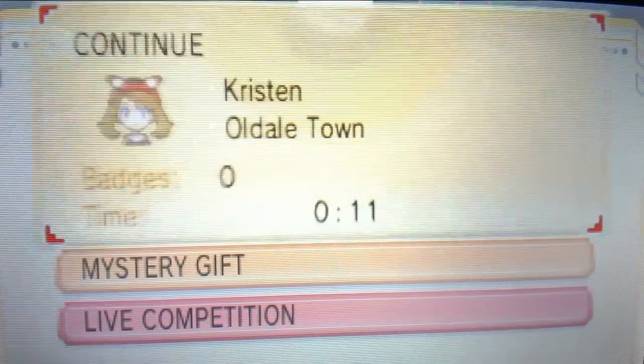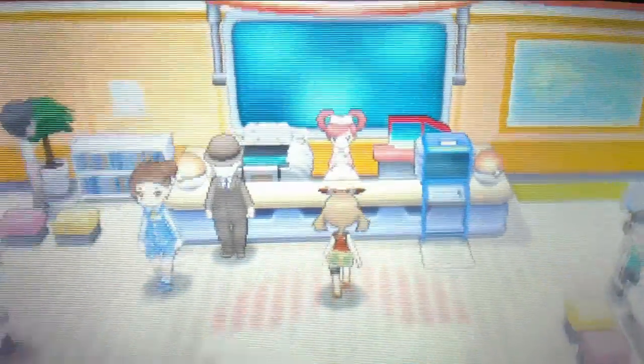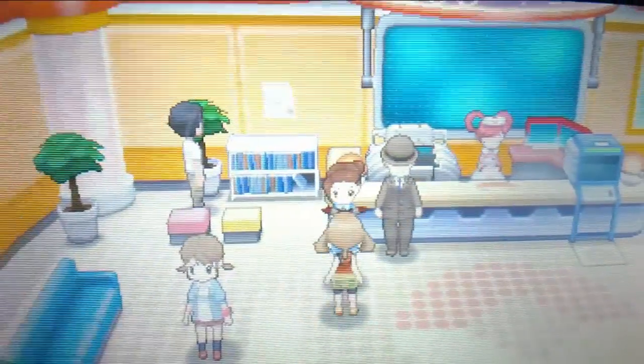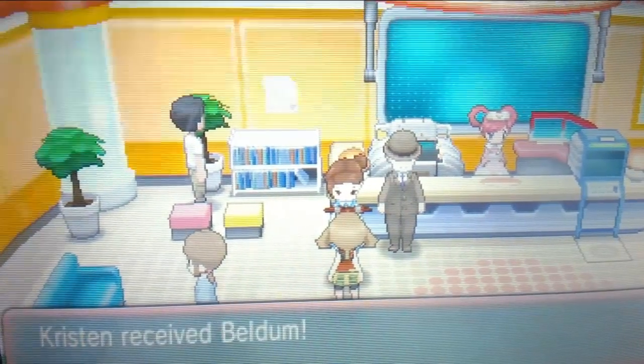Otherwise, you may not have your Mega Metagross in the game — unless you cheat or something, which is perfectly possible. So all you have to do is go to this little lady right here in the blue, and she will always give you any of your Mystery Gifts that you ever pick up.